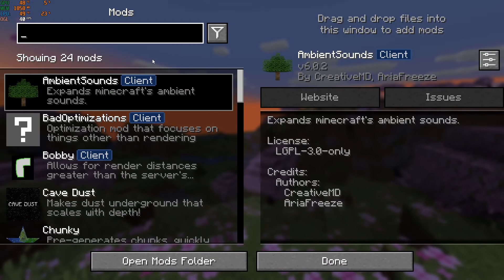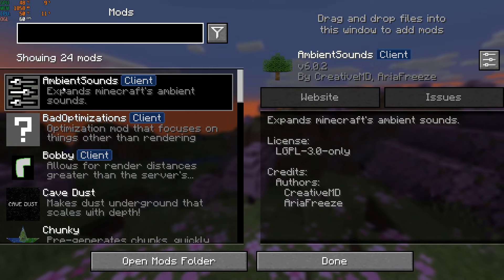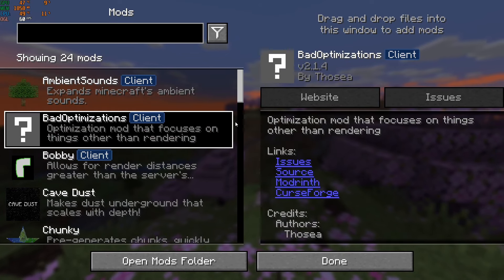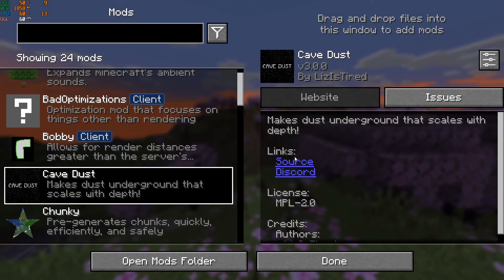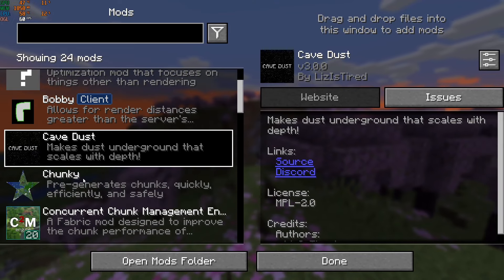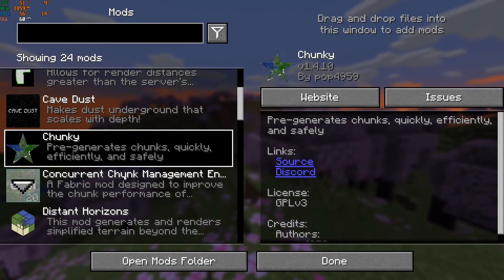If I go here, we've got Ambient Sounds — absolutely amazing, just adds more sounds. We'll go through it later. Bad Optimization, basically an optimization mod. Bobby can render far further. Cave Dust — honestly, why not? It's gonna make the cave look heaps better. Chunky, so we can pre-generate the world.